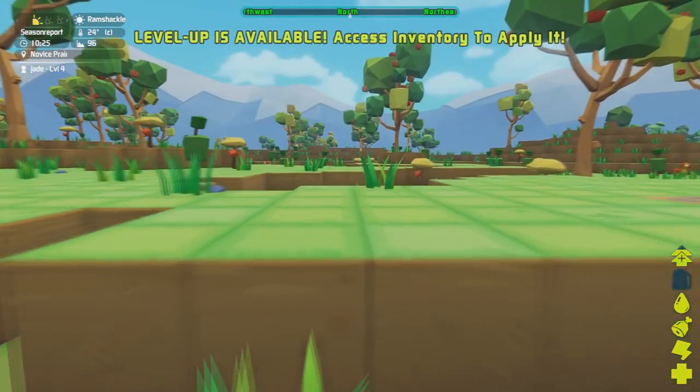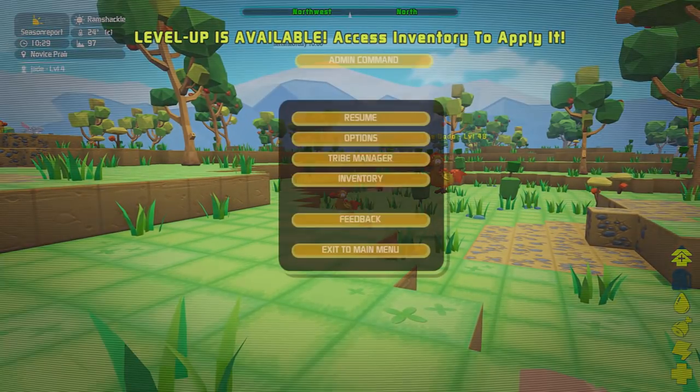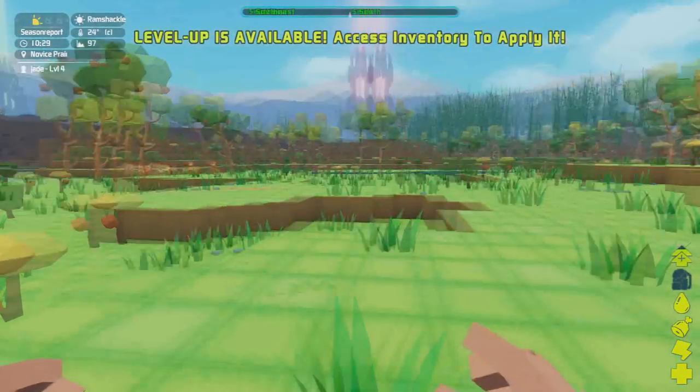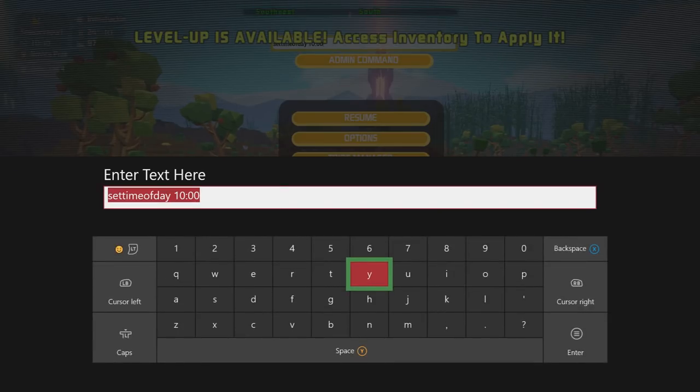To activate the commands you need to press the Start button. If you don't see the little admin command box up there, press LB, RB, X and Y at the same time. That brings up the admin command. From there you can change and do all sorts of things. The last command I just popped in was to change the time of day — just like creative mode you can do that with a command too.